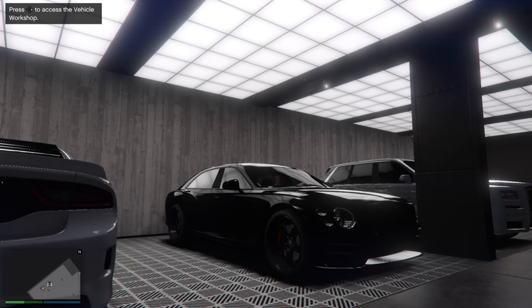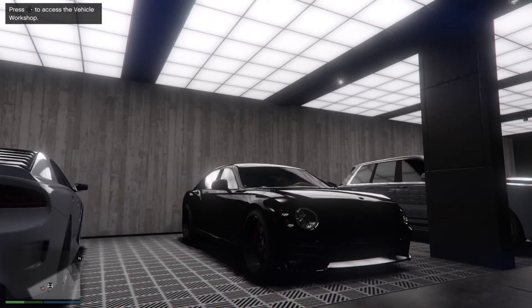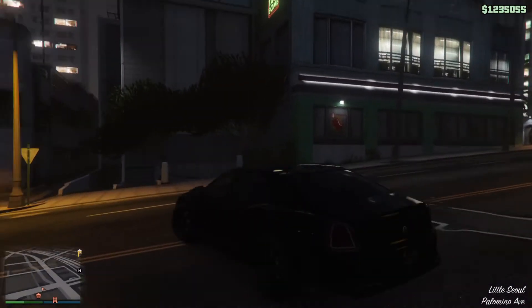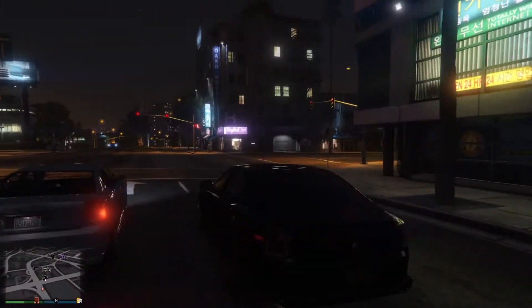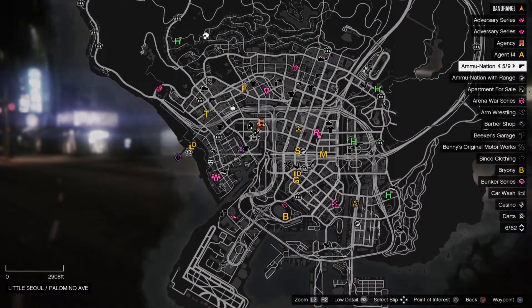What's up everybody out there. Today we're about to check this car they call the Deity, which is a Bentley Flying Spur. We're about to find out if this thing comes with bulletproof windows - we want to find out if they got bulletproof.